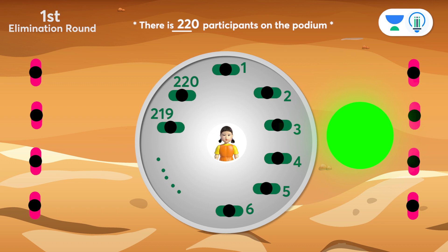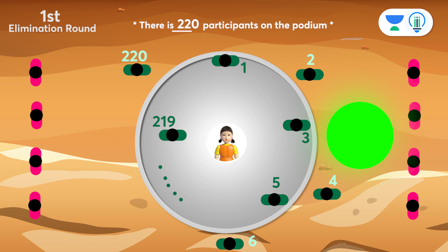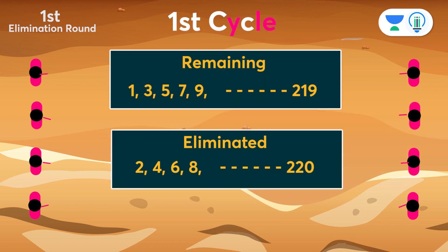Participant number 1 will stay back on the podium. Participant number 2 steps down from the podium. Again, participant number 3 stays back, and participant number 4 steps down, and this pattern goes on till participant number 220. All those who have stepped down are killed there itself. This brings the end of the first cycle, and no killings take place in the subsequent cycles.